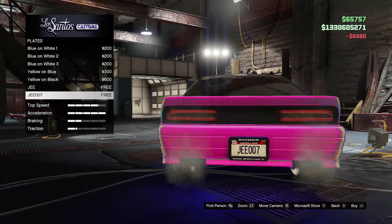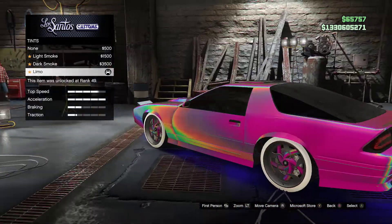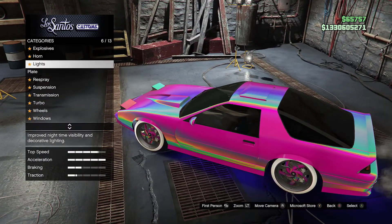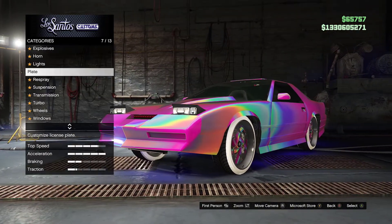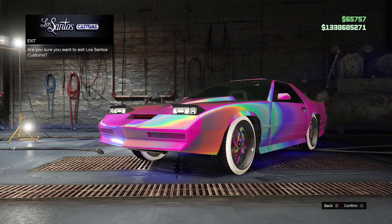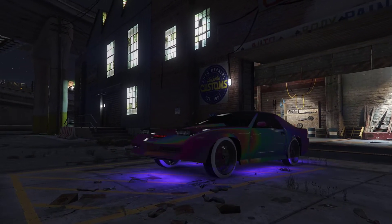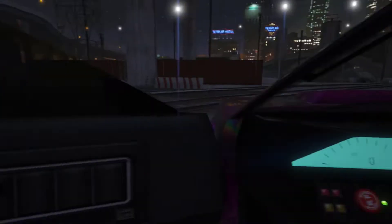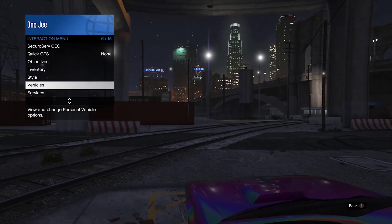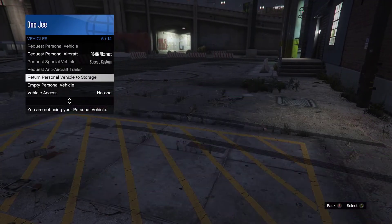I'm going to change the plate to a G plate. As long as you change something on the car, that's all you need. Then you can return it and fly back to your special vehicle warehouse to check on it.